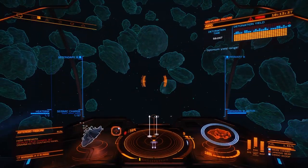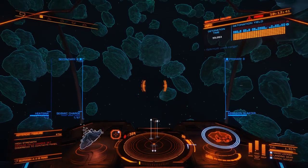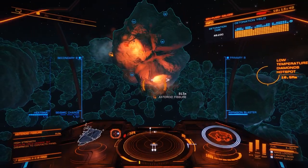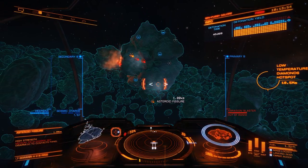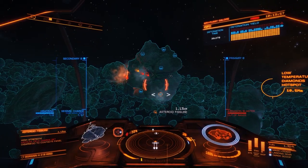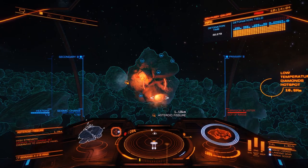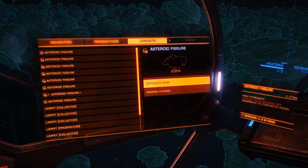Now we've got to back up from the rock to a distance of about a kilometer, because we do not want to be close to this when it goes off. Put all our pips into systems, get our shields nice and strong, and wait. You can either wait until they count down, or you can go to contacts, find a fissure with a charge, and detonate now.